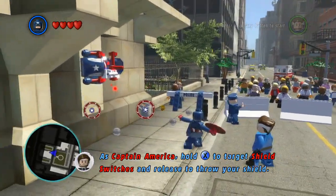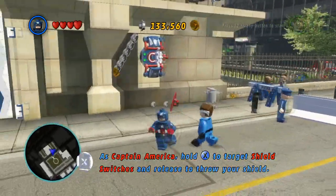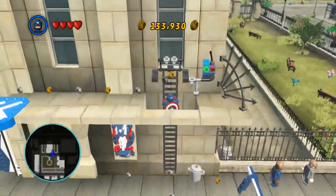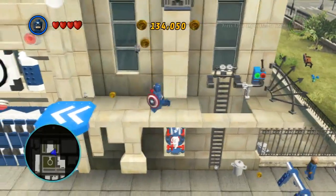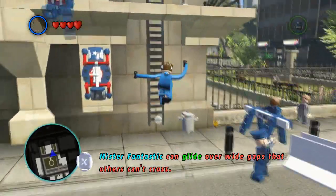On the wall — oh, there! Do we have something that would fit in that? Yes, we do. There we go. I don't know why there's a Captain America prompt on the Baxter Building, but you know, whatever.